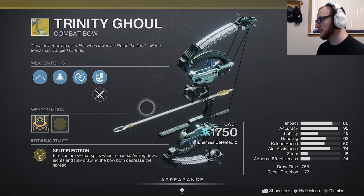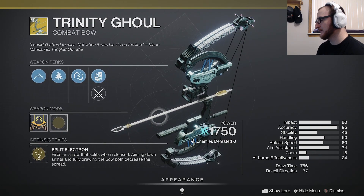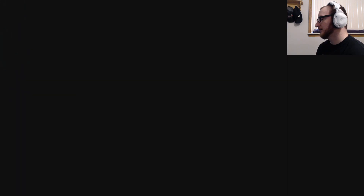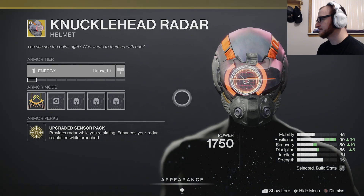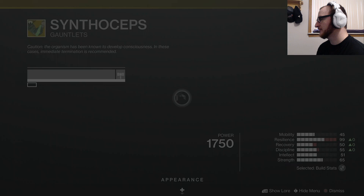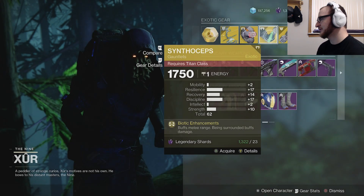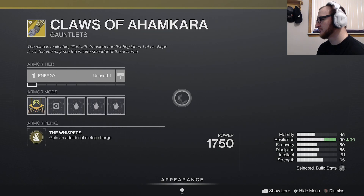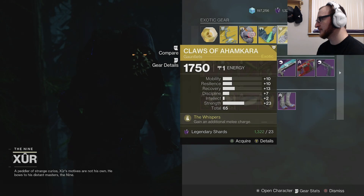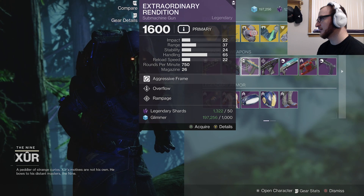The Trinity Ghoul was of course released during the Forsaken expansion. We have a helmet for Hunters, and Titans get some gauntlets. Unfortunately none of this stuff is new — it's from older expansions and DLCs. And then of course you have legendary weapons, so if you missed out you can get those here.